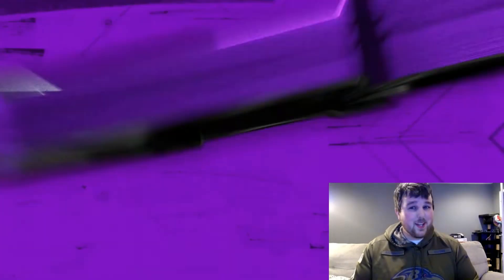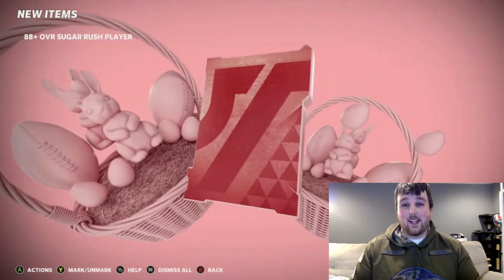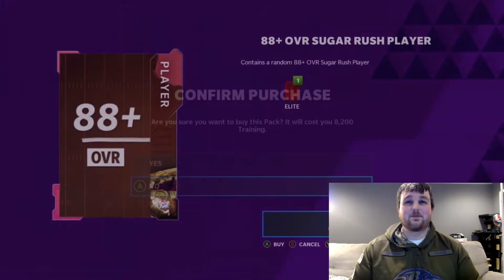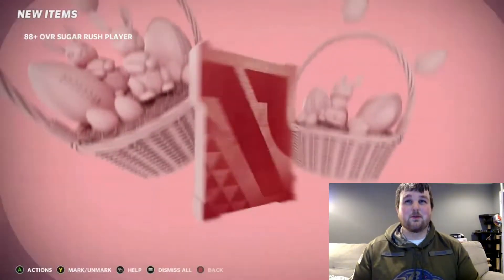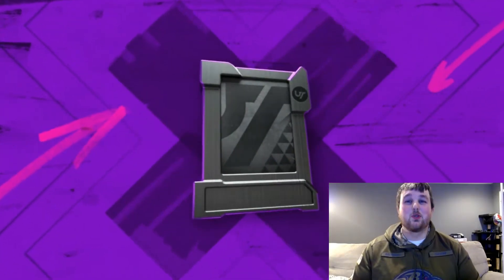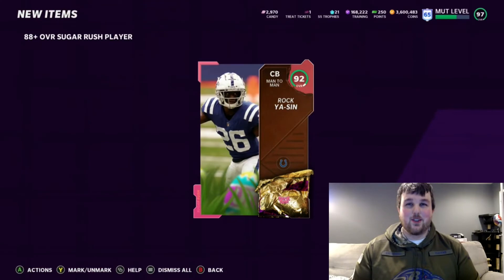Hopefully we can get a couple of 96s — that'll be sweet. I did roll these earlier and didn't get that lucky, but we got a 94 Mark Ingram right there, that's going to be a nice little chunk of candy. Let's keep rolling and pull some fire. These 88s are not going to get the job done — we want 90-plus. There we go, 92 Rocky — we will definitely take that.